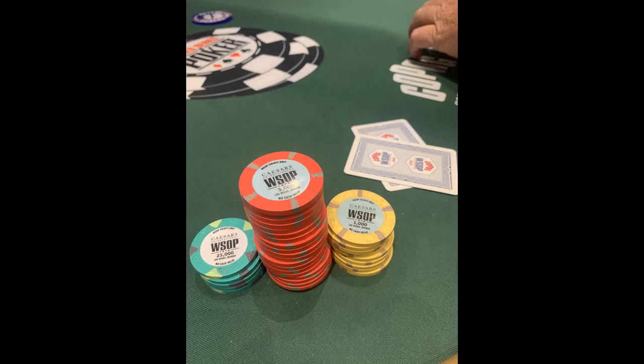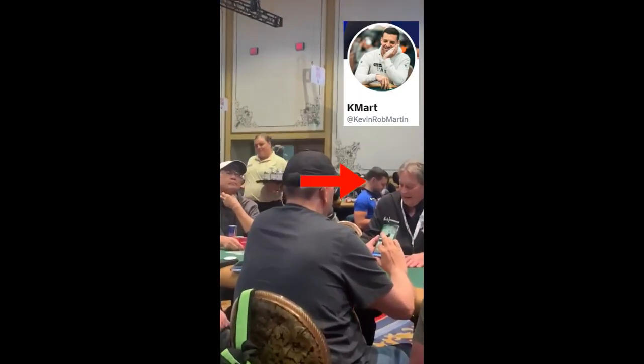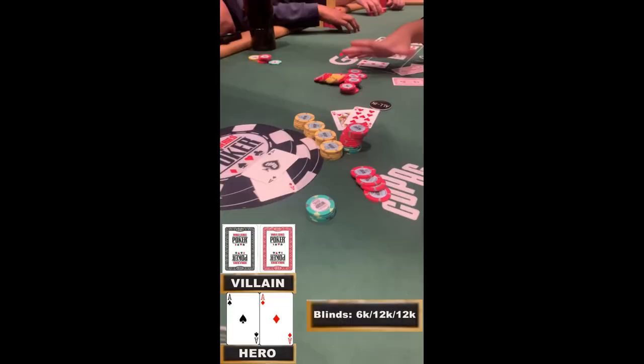We're officially hand-for-hand at the 10k big blind level, and are seconds away from locking up a very small min cash of $480. I also spot Kmart, who's a fan favorite, a few tables over from us. We're officially in the money, and the very next level we're lucky enough to pick up pocket aces. I min-raise from under the gun and only the big blind calls — an older gentleman with a ton of chips. We have right around 200,000 at this point and he has us covered by a lot.